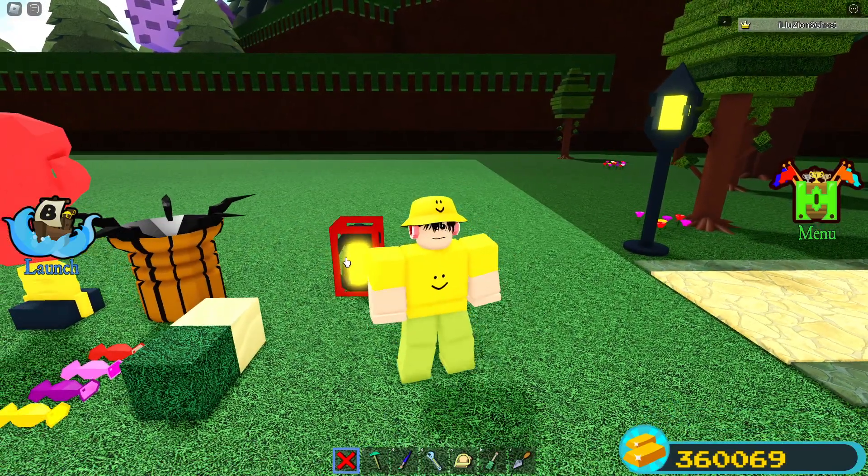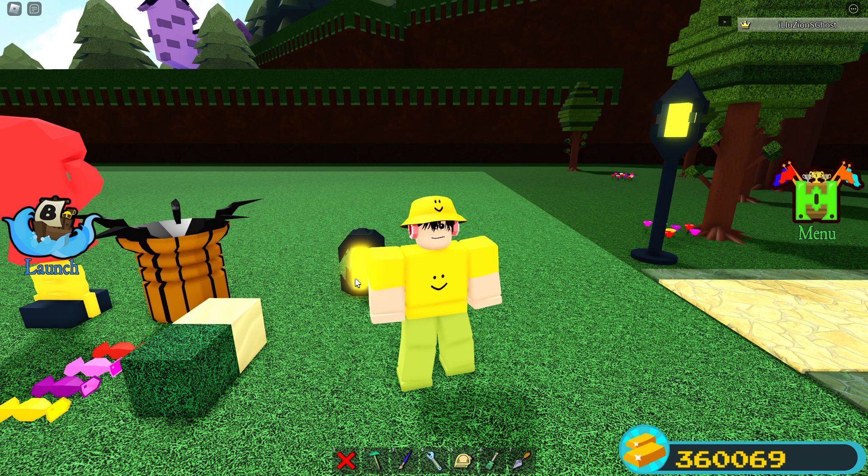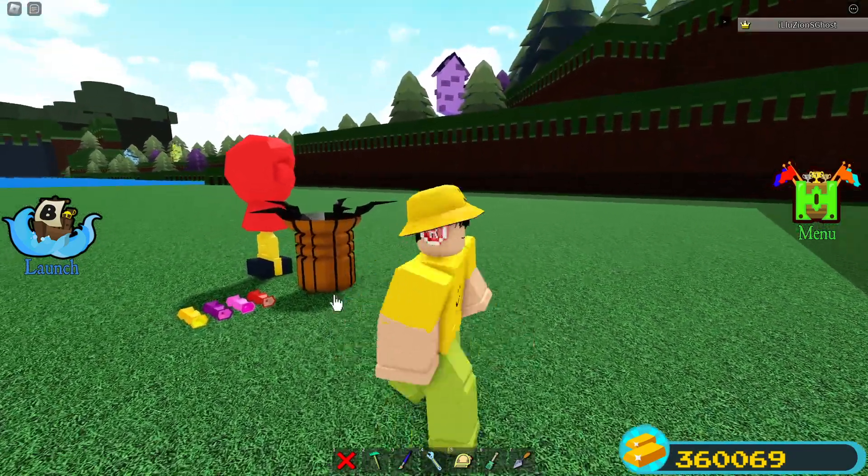You can still get the lantern item by going to the shop and purchasing a chest. You have a one-in-four chance of receiving it, so if you buy four chests you're basically almost guaranteed to get this item. The two other items can also be found inside chests.